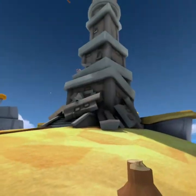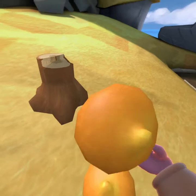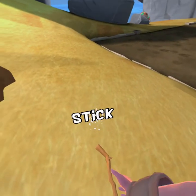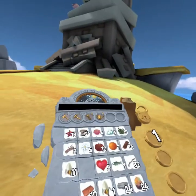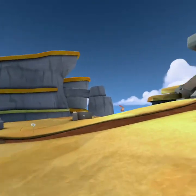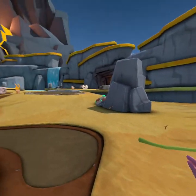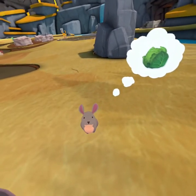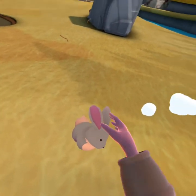I wouldn't mind if he stole things like a stick — I have 7 million sticks. But I'm always worried he's going to steal like a heart or something that's hard to get. We should have almost enough wood. Hi, bunny! Hello, bunny bunny. You want cabbage or lettuce? You're very cute.